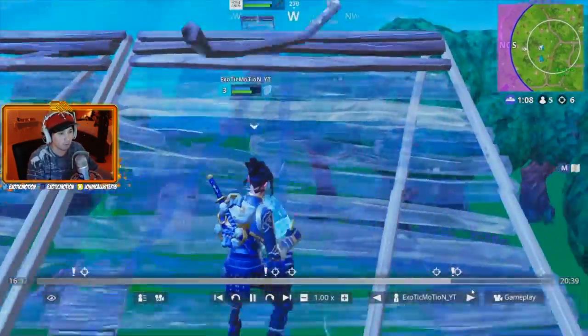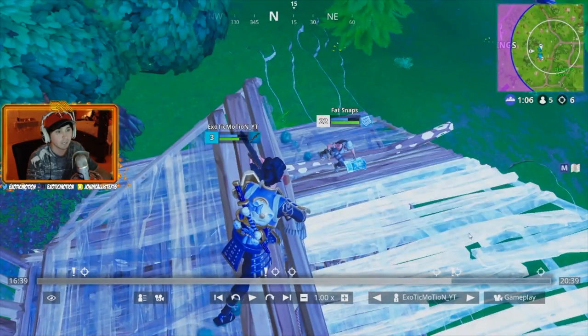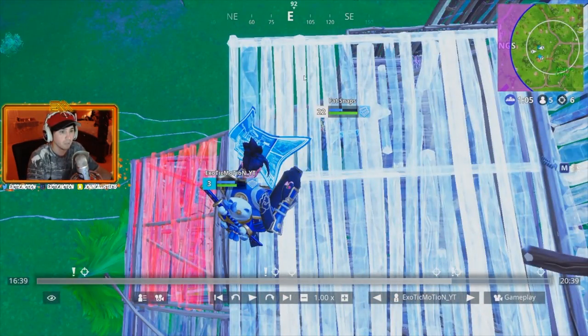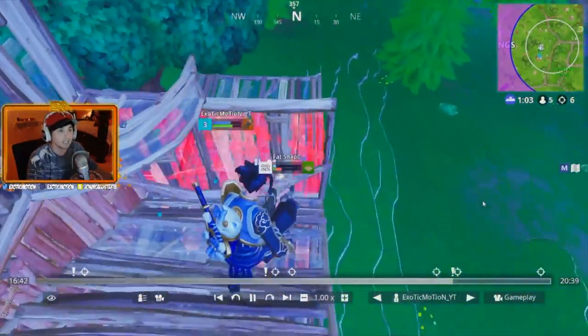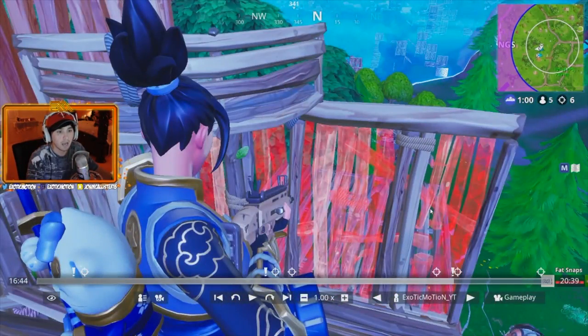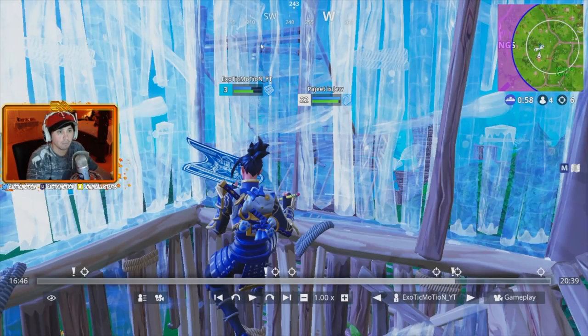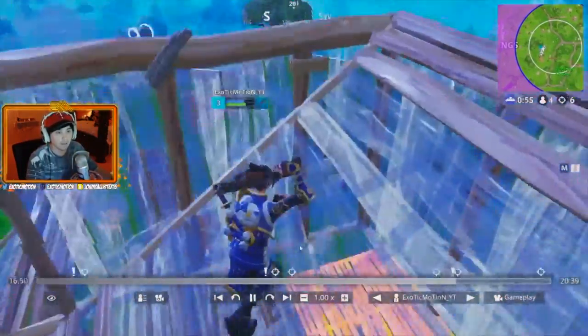I'm not getting that much pressure - he's fighting one person, I'm fighting one person, and the third is just chilling. This guy can build - you can tell because he's editing quickly. I see an opening and know he's probably going to build stairs coming up this way. I jump above him, shoot my shotgun, put a floorboard, and edit it. That's the number one thing pros do. I put a floorboard above him so he can't get high ground, edit it, and get in the same square.